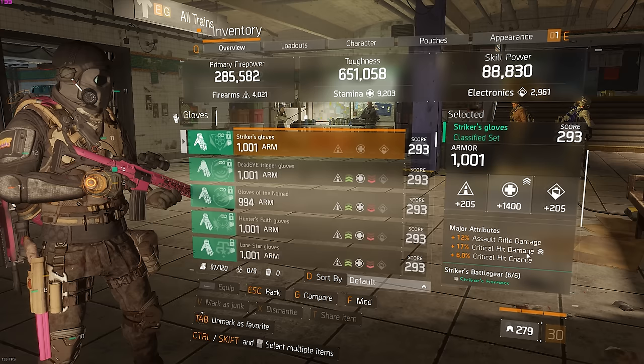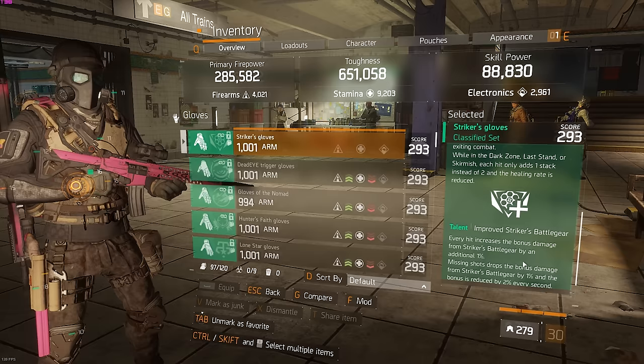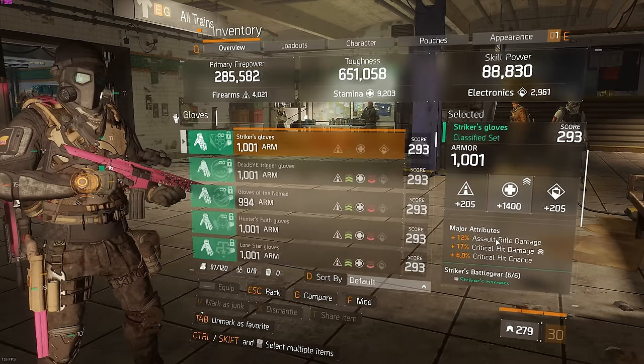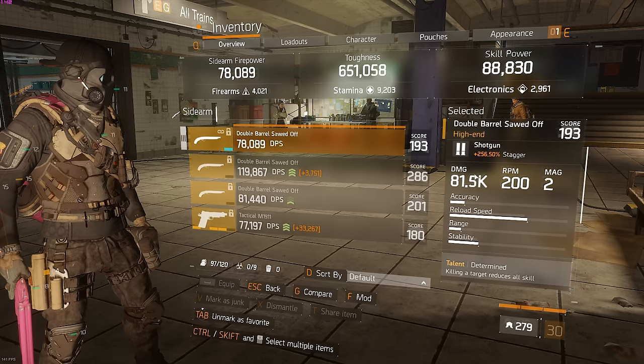Gloves: assault rifle damage, critical hit damage, and crit chance, since AR is going to be my main weapon. However, if you're going to play with a Showstopper, House, or something like that, swap it to SMG and still have crit chance and crit damage. In my opinion, you definitely don't want to have assault rifle damage and SMG damage on the same glove because you lose out on one of the crits. Striker holster with crit chance — nothing special.